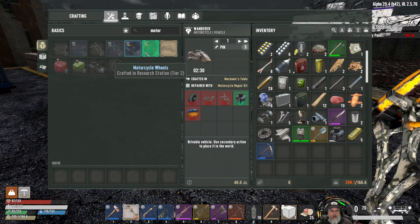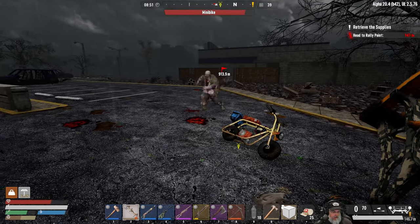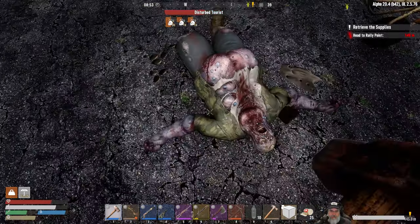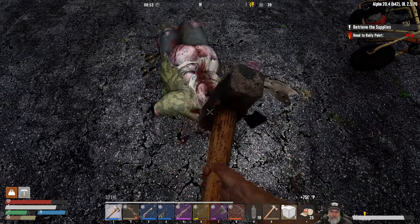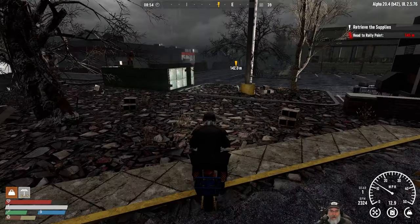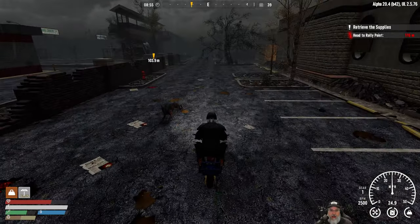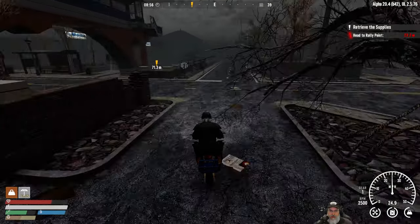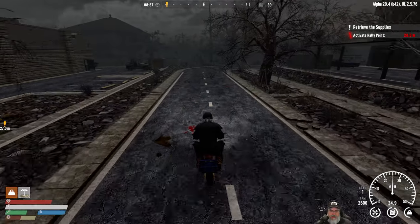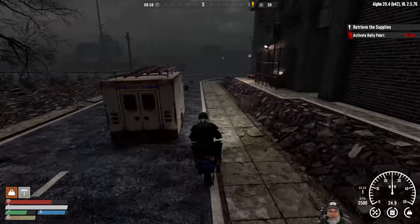Motorcycle — yeah that's crafted in the mechanics table. Motorcycle wheels might be interesting too. We are mega encumbered here, so maybe what we should do is go over to the trader first and drop some of this stuff off before we do our quest at the pills place, because I can't move. Let's do that — the trader is just right down the street.